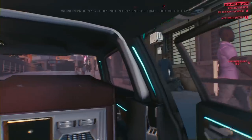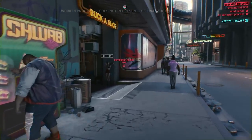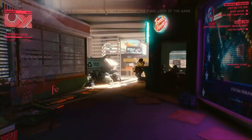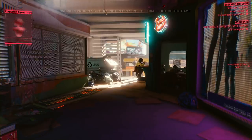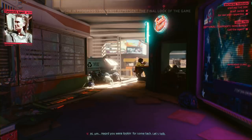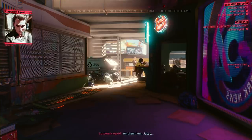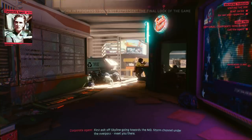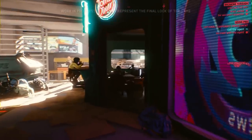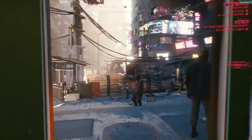It seems Dexter has given us a test of sorts to see if we're worthy — he wants us to retrieve a piece of high-tech combat gear that a local gang stole from the Militech megacorp. We'll be able to approach this job from a variety of angles. Let's try calling the Militech contact to see where that leads. The situation is tricky because the contract giver is a corporate agent who seems a little high-strung. Before we get down to business, it's a great idea to visit our ripper doc.